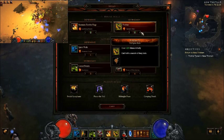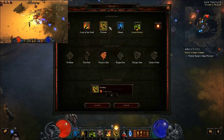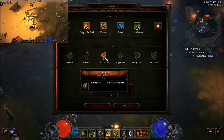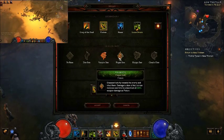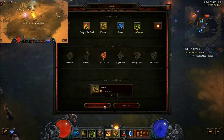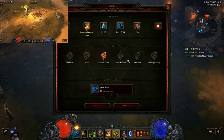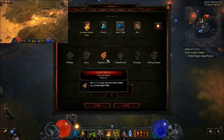Going back to the skills — this build is for normal people, so since we don't have the Zuni set I'm going to use Vampire Bat. Vampire Bat does not have any channeling cost. Now once you have Zuni or enough mana regeneration you want to switch to Plague Bats, but for now let's use Vampire Bat. Spirit Walk with Honored Guest — it restores your mana whenever you need it and also gets you out of trouble.